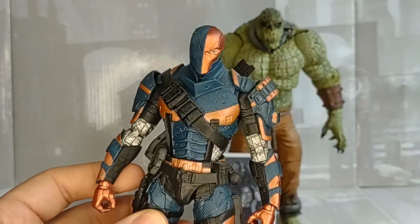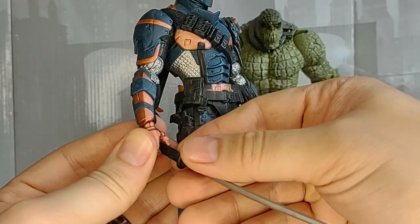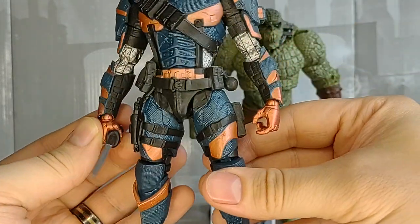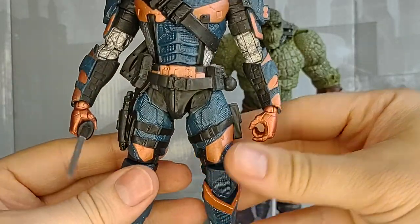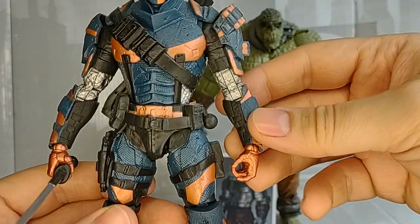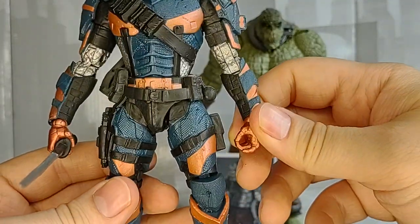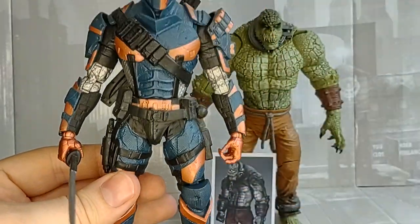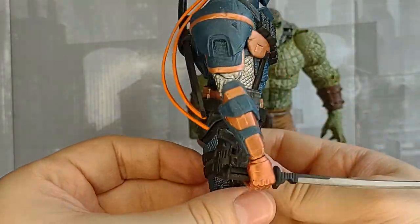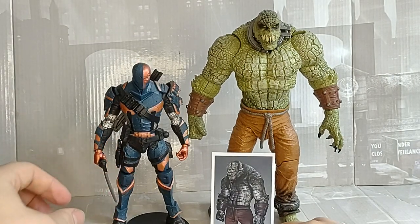You can hold the sword in this hand, which is primarily where it should be held, and this other hand is set for a gun. He didn't come with a gun, but you can buy the gun packs for McFarlane Toys and all those guns should fit in his hand. I myself usually display him with the assault rifle in his hand. But that's pretty much it for Deathstroke.